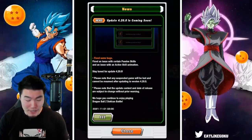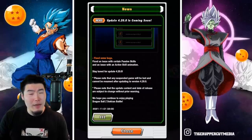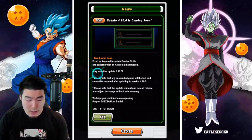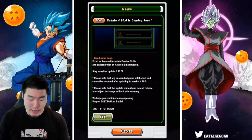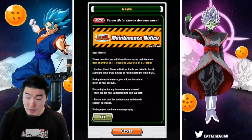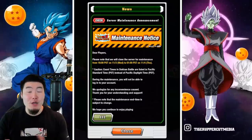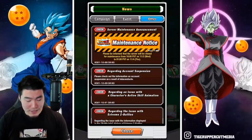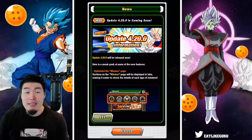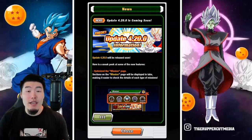And lastly, we have fix some bugs — fix an issue with certain passive skills and an issue with an active skill animation. I'm not really sure which ones they're referring to specifically, but there you go. Stay tuned for update 4.20.0. In terms of when that's happening, we do have the maintenance scheduled for November 3rd, which is Wednesday. So that's when we can expect this update to drop on global as well. Update 4.20.0 coming to global soon — some nice updates. Nothing too major in my opinion, but things that will improve our quality of life as Dokkan players.